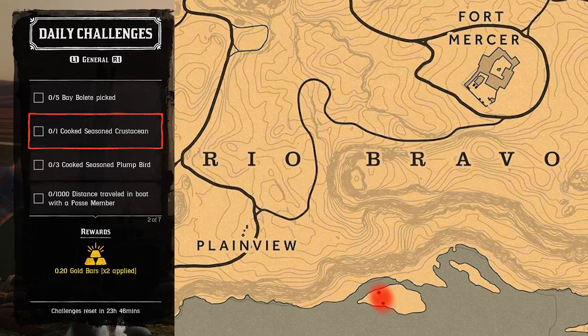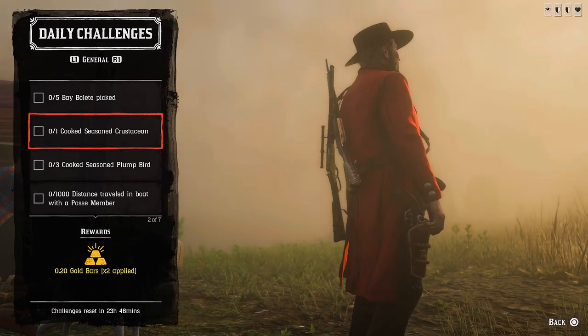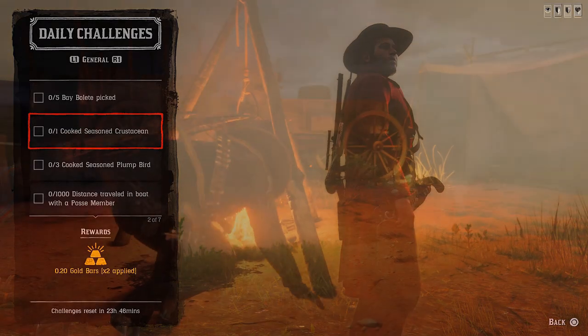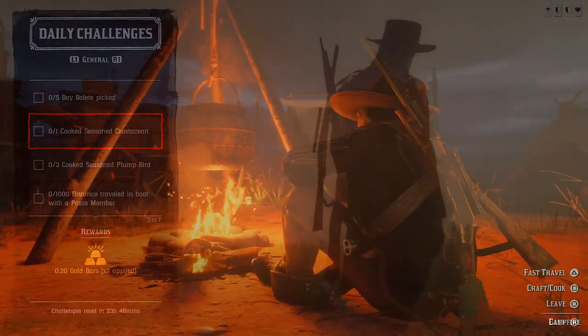...break down a carcass of the Cuban crab, which you'll find normally on the island at Flat Iron Lake, as you can see. Open the satchel, break down the carcass of the crab and you'll get crustacean meat. Then you'll need some seasoning, which is also plenty on that island. Use the campfire to cook it, and make sure that you have switched to seasoned meat when you cook.